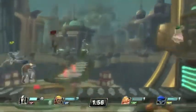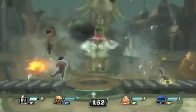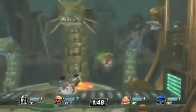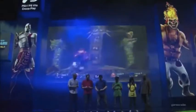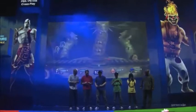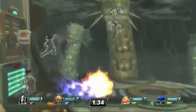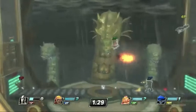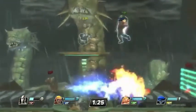It looks like Sweet Tooth has now crested over — he does have his level 2 super. You see Captain Quark, and it's the Hydra from God of War — that famous first boss fight from the original God of War on PlayStation 2. Periodically, those Hydra will interact with the match and the players will have to pay attention to that. Sweet Tooth is holding a lot of meter right now. I think he's probably going to go for a level 3. Kratos just tried a level 1 super and wasn't successful in getting any kills. Fat Princess also has a level 2.